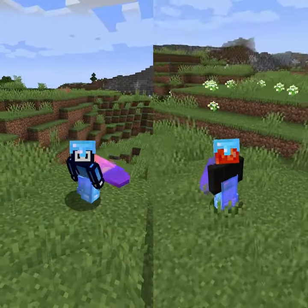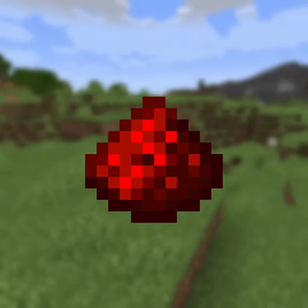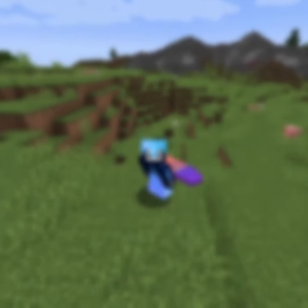This is the witch farm my friend and I made. It produces a lot of glass bottles, glowstone dust, redstone dust, spider eyes, sugar, sticks, and my favorite — gunpowder.